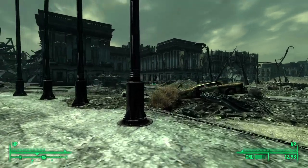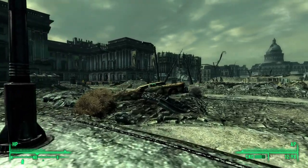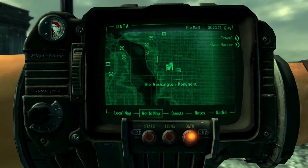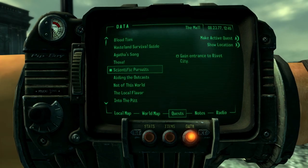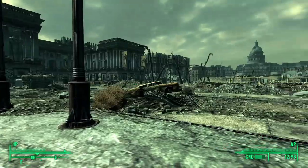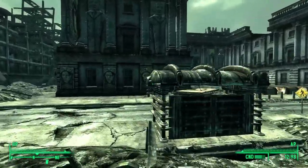All right everybody, we are back with another part of this Fallout 3 walkthrough. Last time we went off on a tangent and did some part of the Wasteland Survival Guide for Moira in Megaton. We still got more parts of that to do, but I don't want to get too distracted. I do want to actually continue with the main quest line, because I do have a plan for this playthrough.